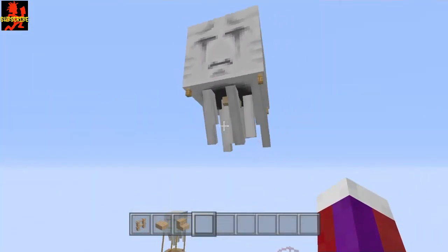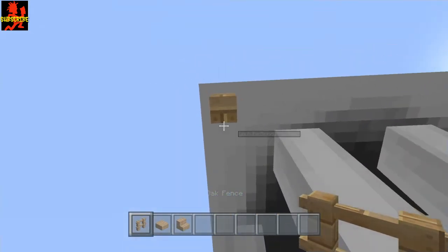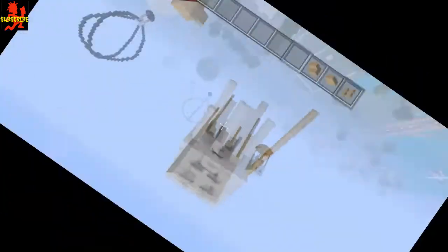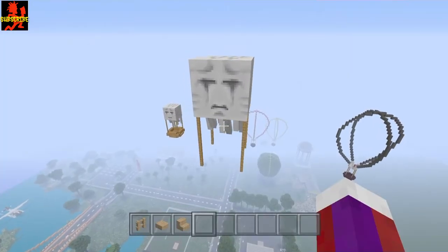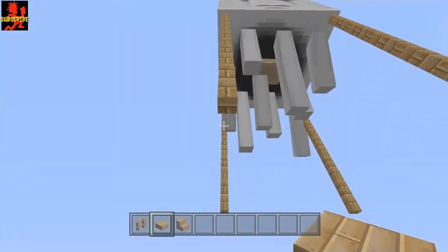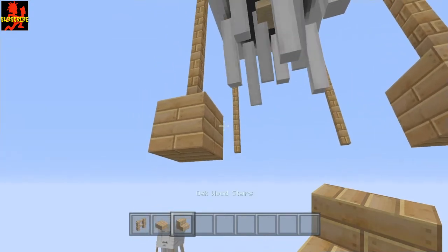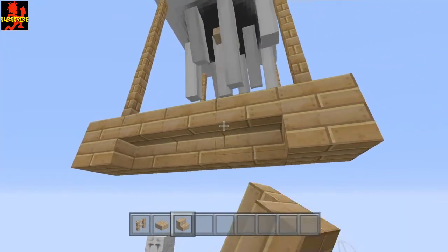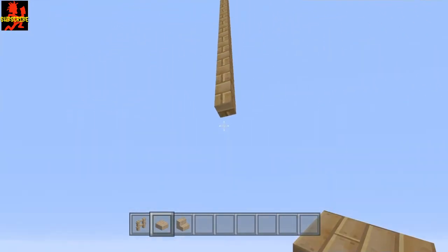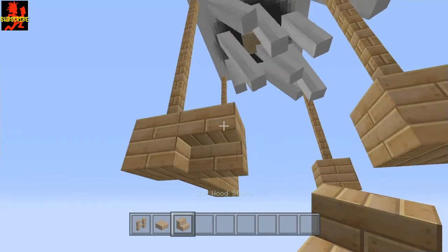Once you've done all the way around, this is what you should have. Now get your oak fence and continue down a total of five more: one, two, three, four, five — and do that all the way around. Once you've got this, go to the bottom of the ropes and place a full block of oak planks. Take upside-down oak wood stairs and place three like that to connect it up. Do this on all corners, then put your oak slabs in, double them up to make a full block, take oak wood stairs and come across to connect it all up.